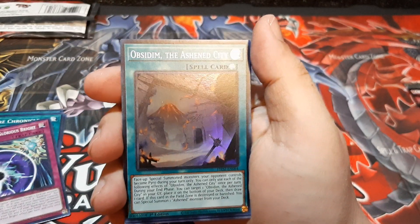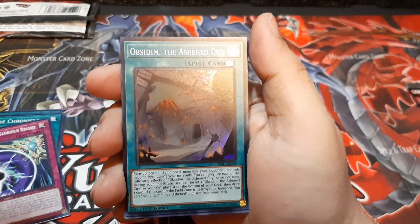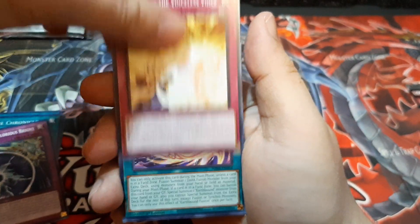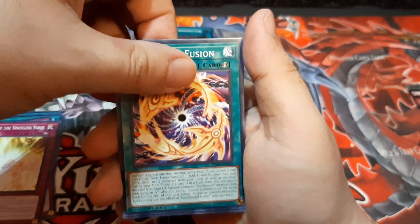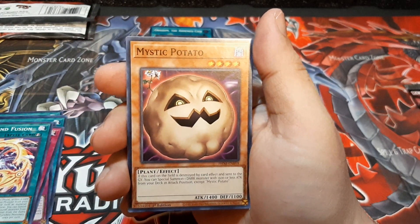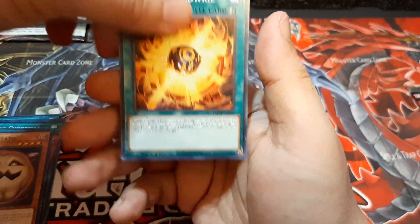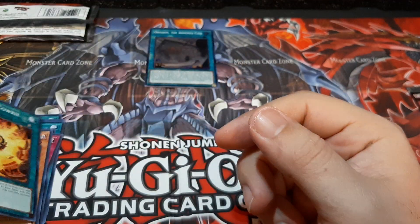This is the new archetype I was actually looking forward to — getting some new cards from the pyro archetype too. That right there is my super rare — that's actually probably the foil card we were looking for. Radiance of the Voiceless, some more Voiceless cards. Earthbound Fusion — I forgot the Earthbound Immortals got some new cards too. Mystic Tomato. Swallow's Crow — that's a Winged Beast type, interesting. Winged Beast — who's Winged Beast, Master? And there we go.